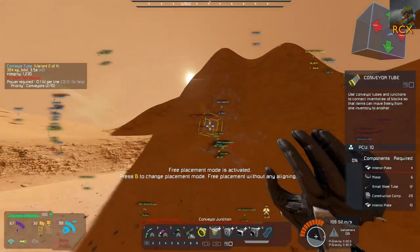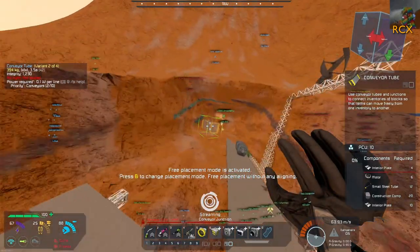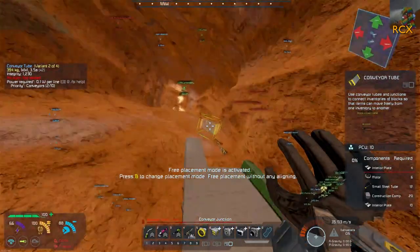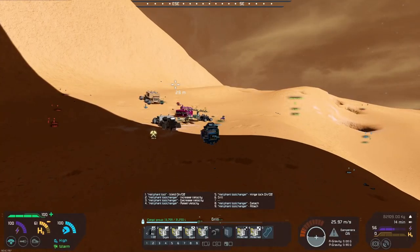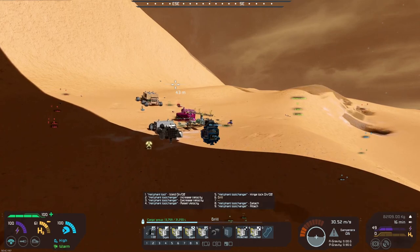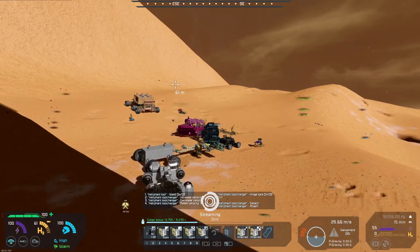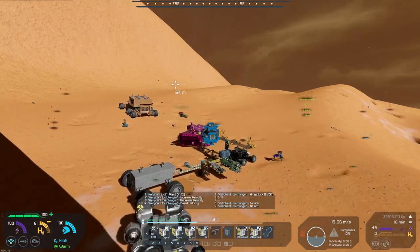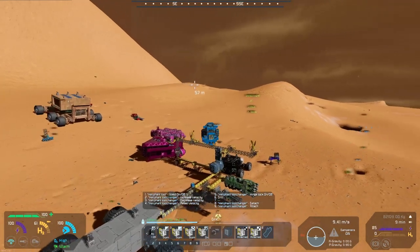My plan was essentially to transfer across with the tuk-tuk and then just build large grid welders in situ to weld everything up. Well, we don't need to build large grid welders in situ. If you really wish to load all the requisite components into the elephants... you must first create the universe.